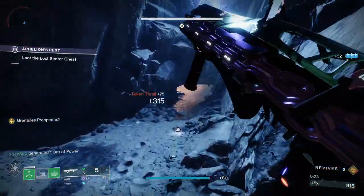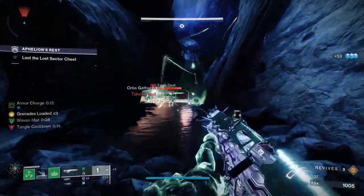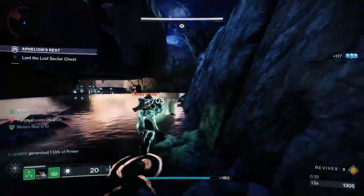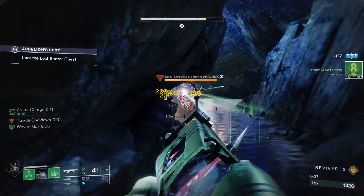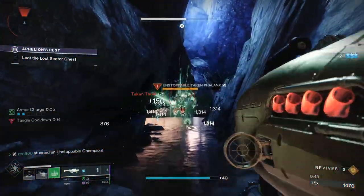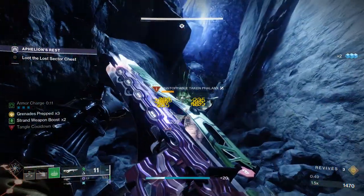We have our Shackle Grenade, and that is our only way of dealing with Unstoppable Champions. We also have our Tangles that we can explode — those Tangles can also stun the Unstoppable. Unfortunately, the Tangle Explosion didn't actually hit him; it landed on the roof of the cave. So we ended up just throwing our Shackle Grenade, which is absolutely fine.